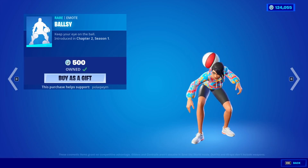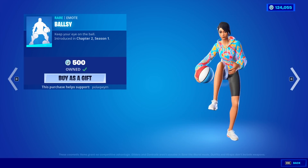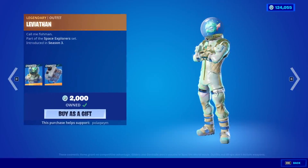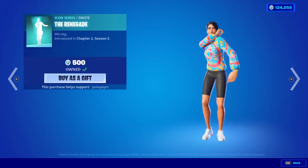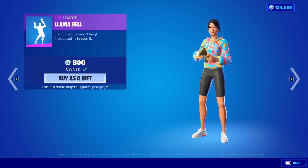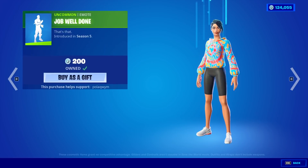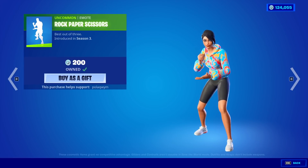I'm a huge fan of tie-dye designs. I remember very specifically there was one time during summer camp where we made our own tie-dye shirts — it was such a cool time. Moving on: Starlee with the back bling, Starlet is back, Leviathan is back with the back bling Fish Tank, the Renegade emote is back — you can't hear it because it's copyrighted — Llama Bell is also back, Job Well Done is also back, and Rock Paper Scissors is back. I feel like every person should just get that emote for free.